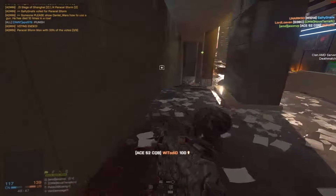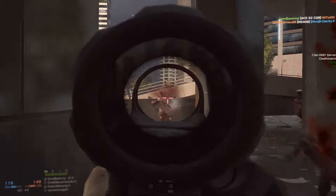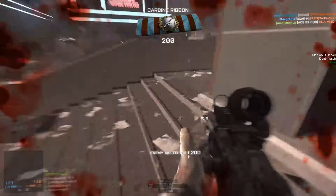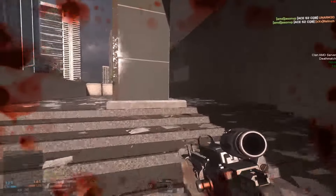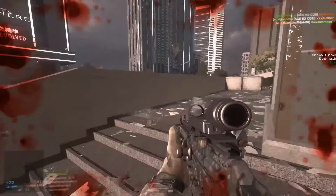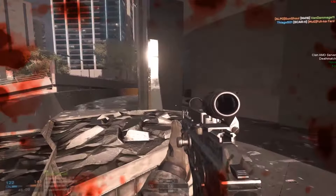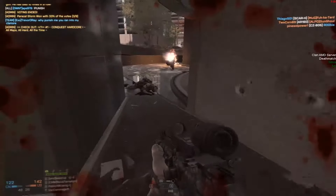Its rate of fire falls between both of those rifles at 650 RPM. The Bulldog has a 700 RPM, whereas the SCAR-H has a 620 RPM rate. Given its slightly shorter barrel, its muzzle velocity is smaller than the other two at 400 meters per second. The Bulldog and SCAR have 450 and 410 meters per second velocities respectively.